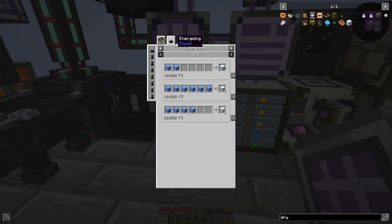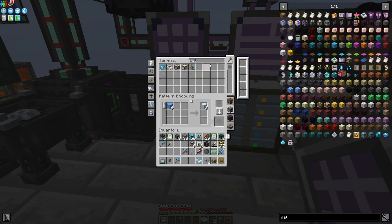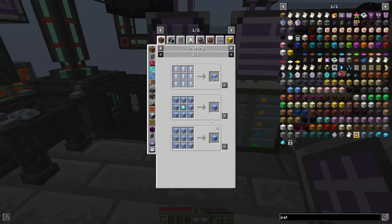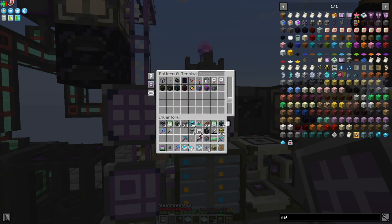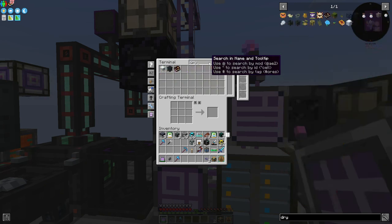Dry ice is made in an energizing thing — simple as that. We just need more patterns. It's made with blue ice, which is just packed ice. We can teach it how to make packed ice from regular ice, which we set up already. So we can put in this and this, we just need to find the energizing orb — put that into there. So now we can actually get dry ice as well.